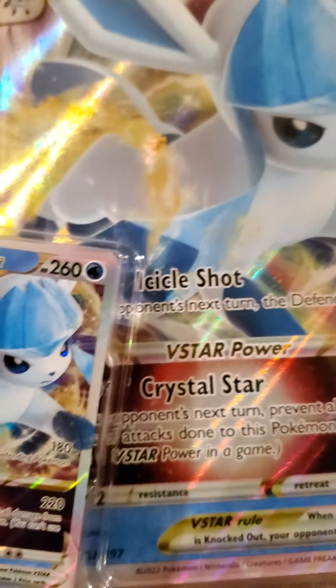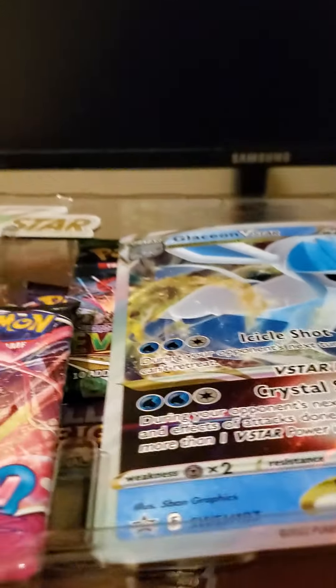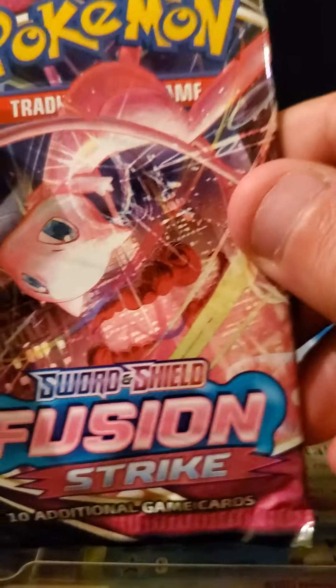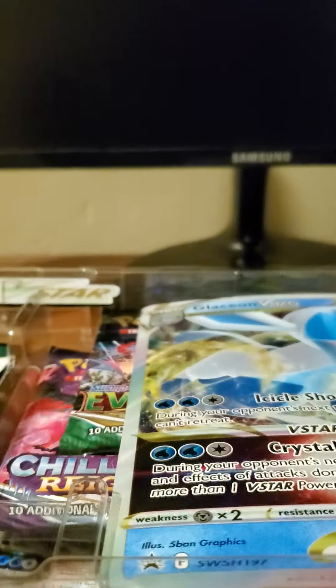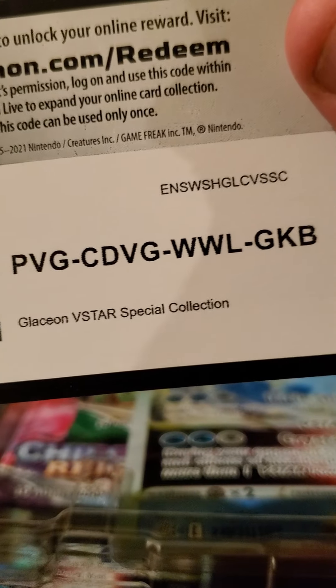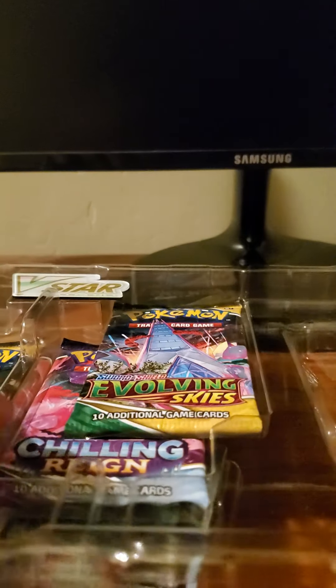We've got it open, so there's a Glaceon V, Glaceon V-Star, and there's an Oversized card. We've also got a Fusion Strike pack, another Fusion Strike pack, and a Code Card.